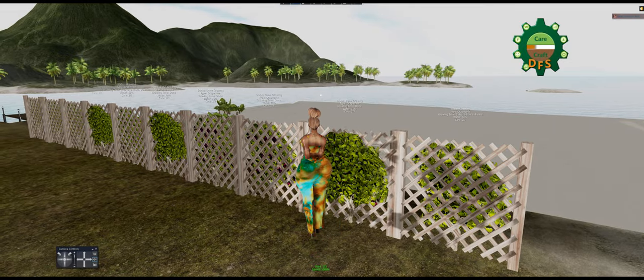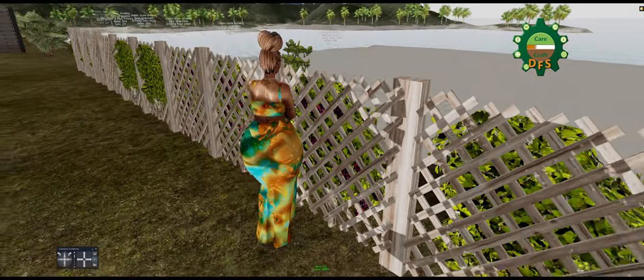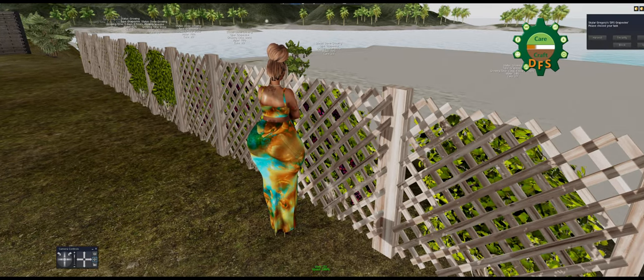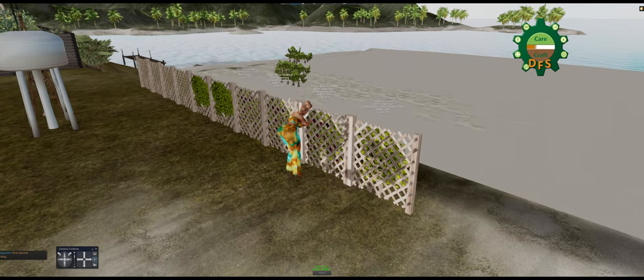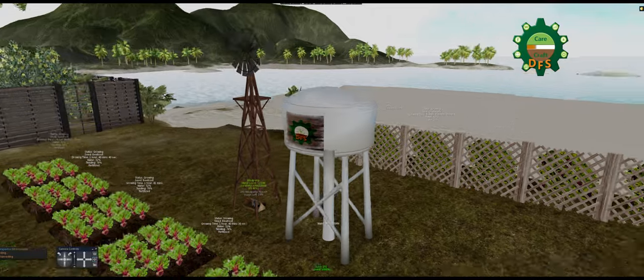Back here I have grape vines already attached to a fence. A couple of them are ready to be harvested, but this is one of the plants that does not tell you above it that it's ready — you have to actually look at it; it'll say 'growing time done' but it won't turn colors. When the others are green you can tell they're ready, but grapes don't turn green, so you have to keep an eye on them. To harvest anything, you click it, hit harvest, sit on it, and it goes through a series of animations and drops the harvest into your inventory.